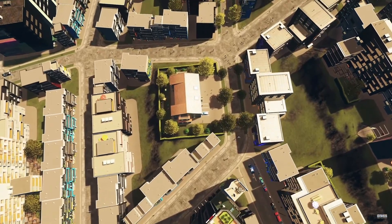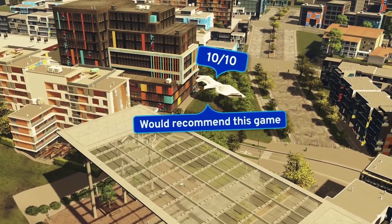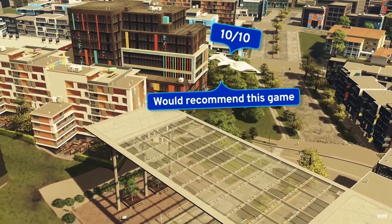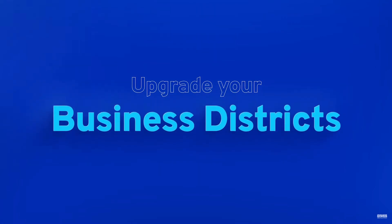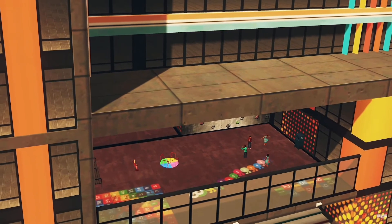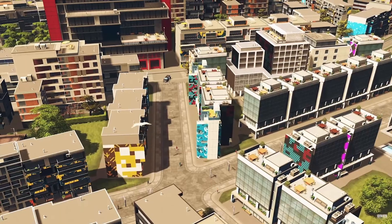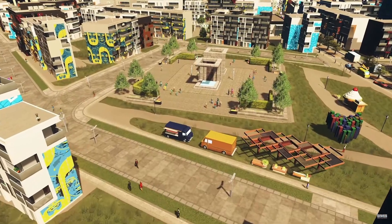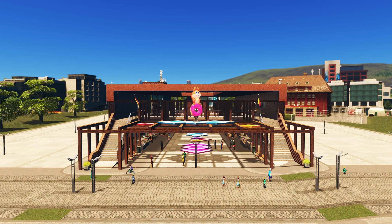These scenes look really nice, but where are all the pedestrians? For a DLC focused on pedestrians, these shots sure lack the pedestrians they're trying to highlight. This also mentions market squares, and I hope they don't mean a unique building that you just place down and forget about — I want to actually dive in deep and meticulously detail my market square.